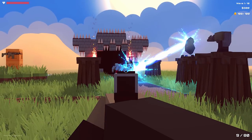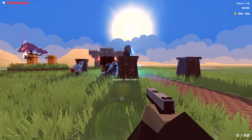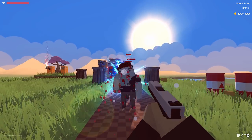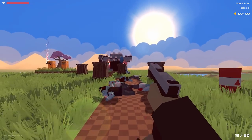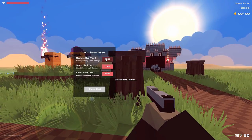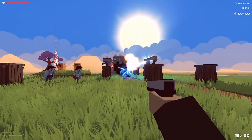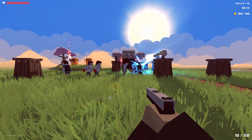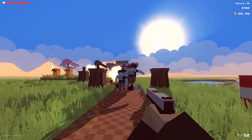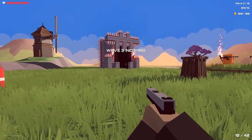Our enemies are coming through, and the laser is stunning that guy and causing the enemies behind him to sort of move up. As we go into wave 2, I'll throw down another machine gun turret to cover the range. As you kill these guys you get money — take that money and upgrade your turrets or find new weapons. Up to you.